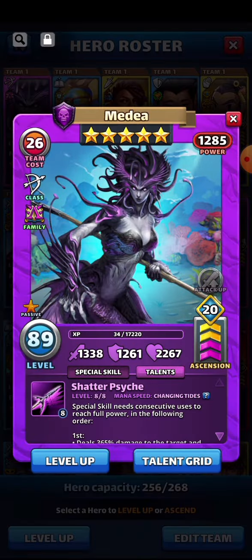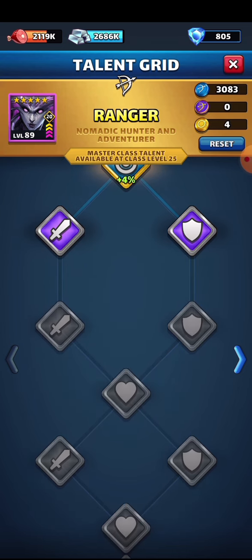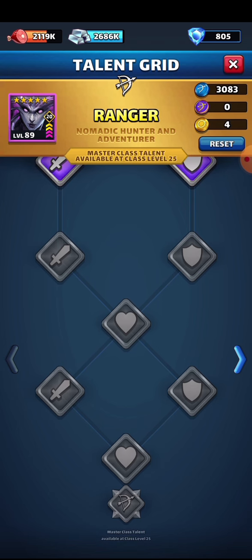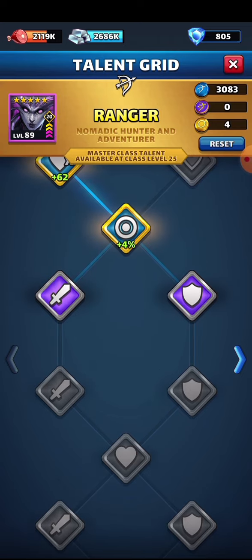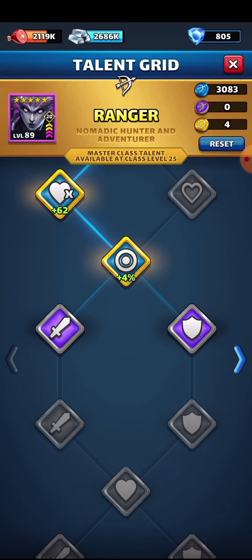We'll start with the ranger class for Madea. If you open up the talent grid, you can see there are now five new slots, and these talents are going to be unlocked using the master emblems. You can also use golden emblems if you have some stored up, which means you might be able to do more than one hero. The golden emblem will not cost you any food, iron, or regular talent emblems.